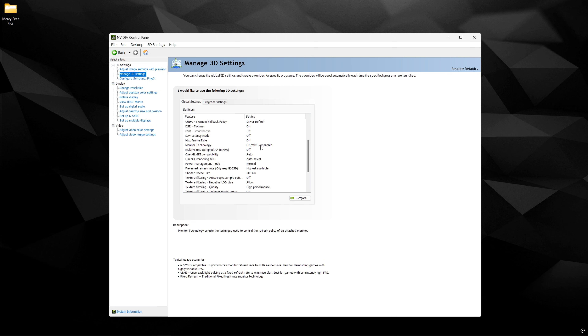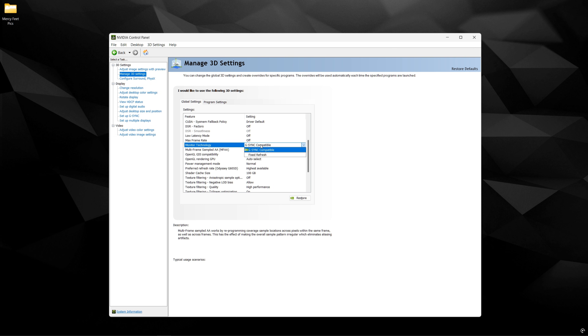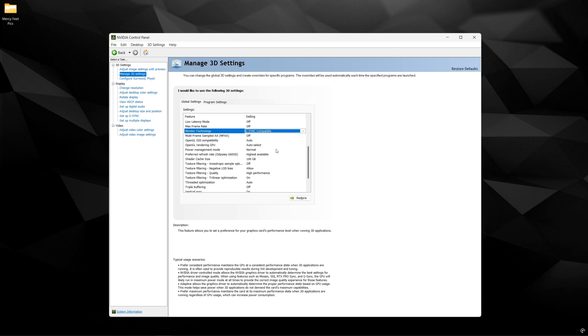The important ones are going to be Monitor Technology. If you have a VRR-compatible screen — for me it's G-Sync Compatible for my Samsung monitor — I'm actually using G-Sync because I don't like screen tearing. So if you also do not like screen tearing and want a smoother picture, have this selected.